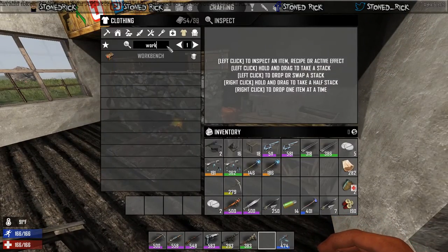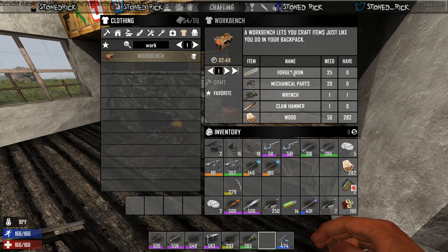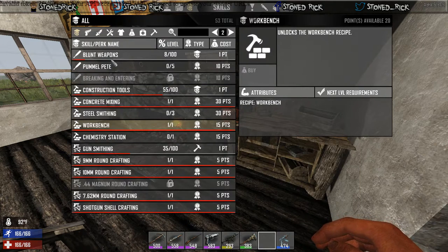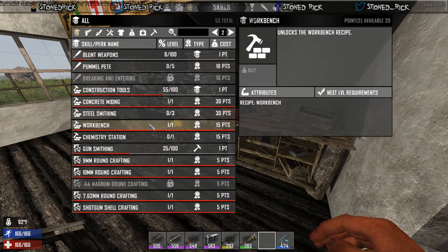As you can see here, we need to make 25 forged steel and get 20 mechanical parts, a wrench, a claw hammer, and 50 pieces of wood. Not only do you need to find all that material, but you'll also need to get your construction tool skill up to 20, which will then unlock the workbench and will cost you 15 points.